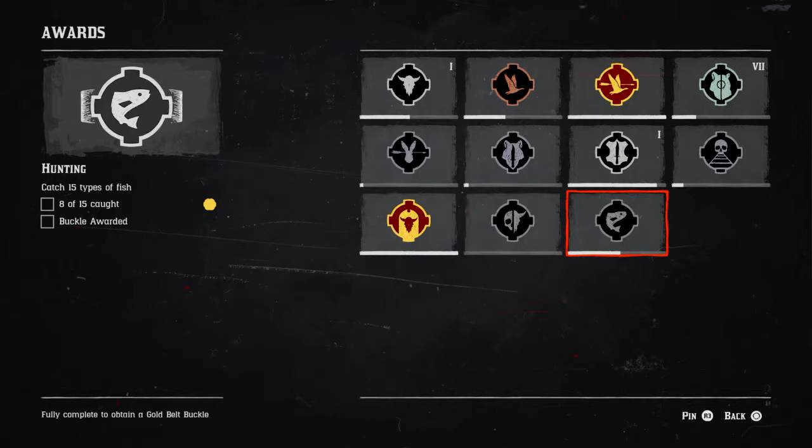The first one is catch 15 types of fish. I've got eight so far — I don't really fish that much in the game if I'm honest. I'll only fish if I need to, so for daily challenges for example it might be that you need succulent fish like sockeye salmon. I'll fish for 10, do the daily, then sell the rest because you get $2.50 for each one.